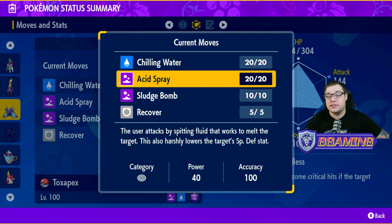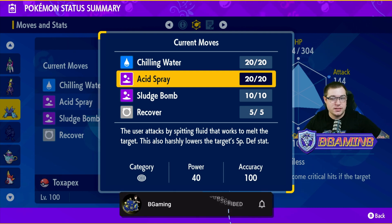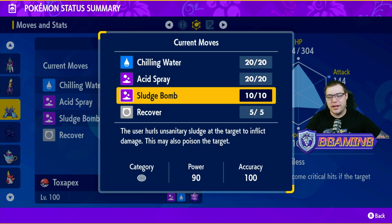Our next move is Acid Spray. This is a damaging move that lowers the Special Defense stat of the opposing Pokémon. Acid Spray is very good — it helps you do more damage because you are attacking on the special side. You are a Poison type so you get STAB, plus Poison Barb boosts the damage even further. So just dropping the Special Defense on the Pokémon, you're already going to be doing quite a bit of damage.